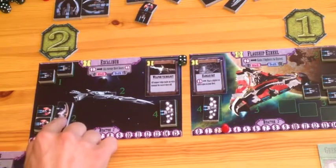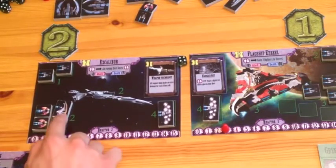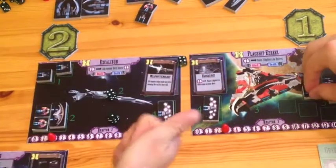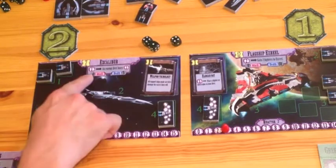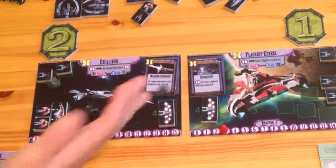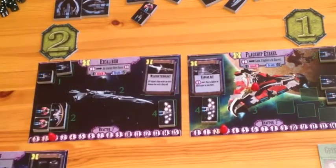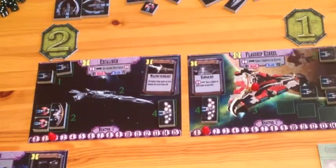Enoch has 4 ships on initiative 2. The two interceptors have no attack value so they don't attack, but the Shield Ship does — 2 dice gives 1 damage. Then the Mothership attacks with 4 dice, hitting Ezreal for 1 damage. Jonathan starts his 3rd initiative phase by using Ezreal's special ability: once per battle, it may spend 2 energy to add 2 fighters to the fleet. 4 fighters engage in battle.